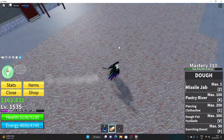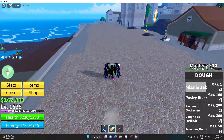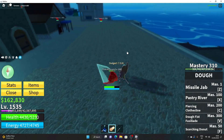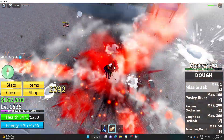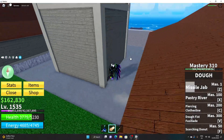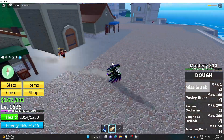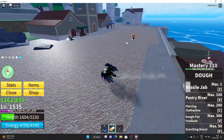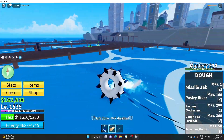So it usually has good damage — I'll just test on here. Anyway, next is Scorching Donut: you can damage them and you can stay on water for as long as you want with it.